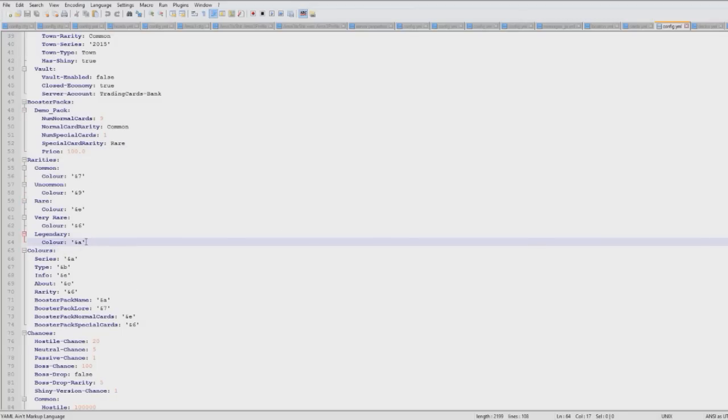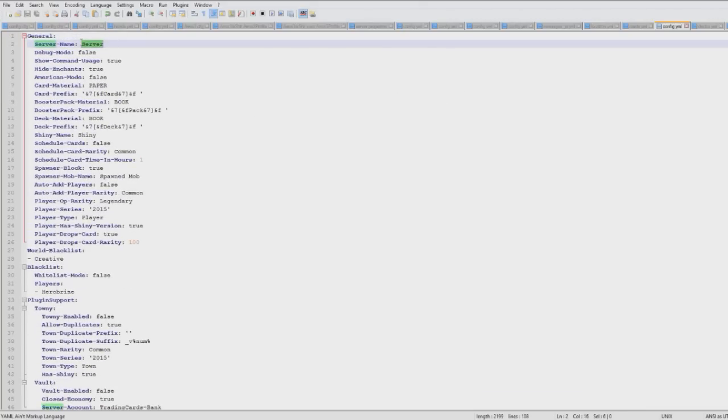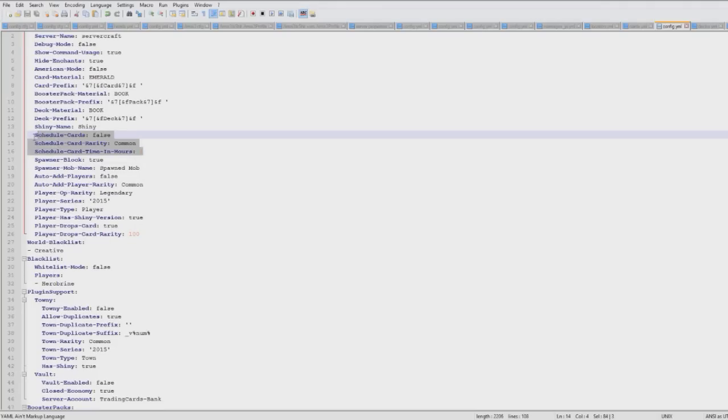In the config you can set the different colors. I would actually set legendary as gold — that makes a little more sense — and rare probably red. Scrolling to the top: you can change the server name, and you can hide the enchant. American mode basically sets the date the American way around if you want that. You can change the prefix of a card and change the material — you could change it to an emerald if you really wanted to. Deck material is set to book, which makes a lot of sense.